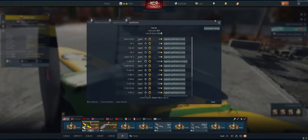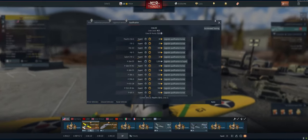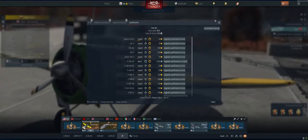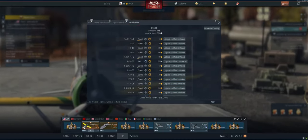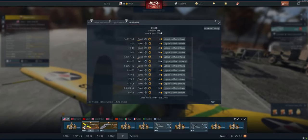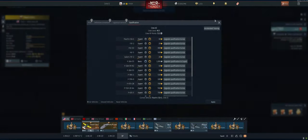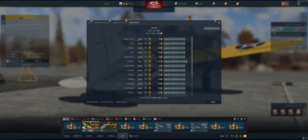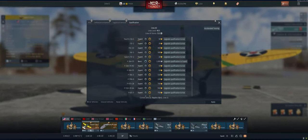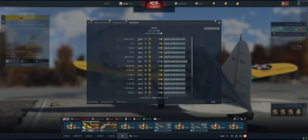On one of my previous accounts, I was flying the P63A10 quite a bit — doing a lot of 4.0 air arcade — and I ended up getting an ace crew. Now that P63 has a 37mm on it that I believe started out with a 60-second reload. With an ace crew, I had it all the way down to 30 seconds. Huge difference in my ability to be effective in the game — half the reload time made it a lot easier. So definitely worth trying to do.